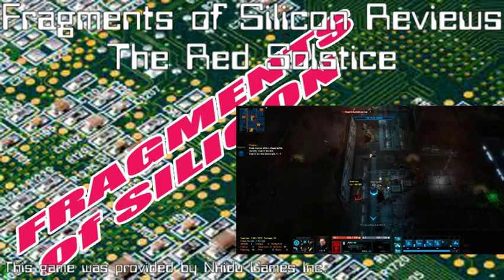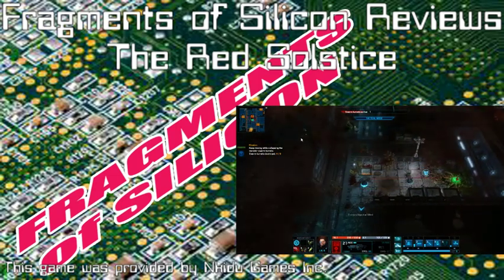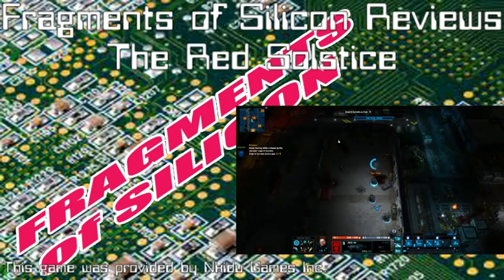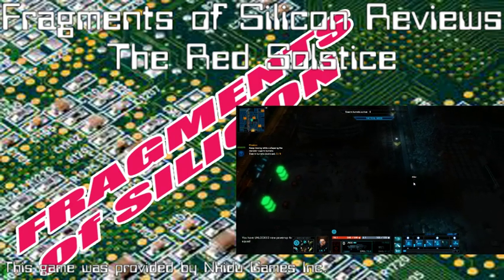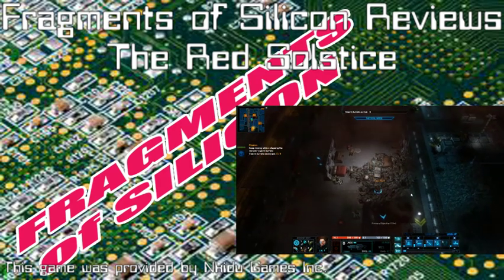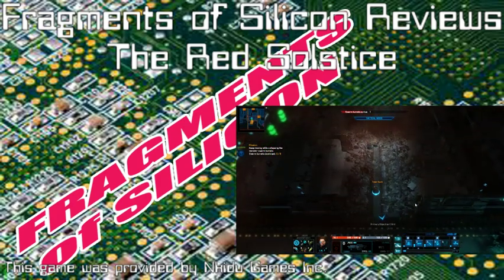There's also a spinoff called Solstice Chronicles. The Red Solstice Universe Bundle normally clocks in at $29.98 but is 76% off at $7.18. The Gold Edition is normally $20.96 but comes in at $7.56. So even if you bought both bundles right now, it would be cheaper than buying one of them at normal price.